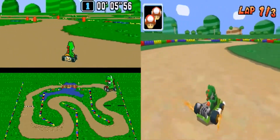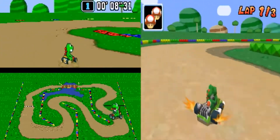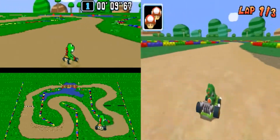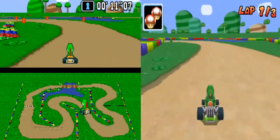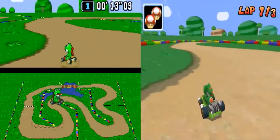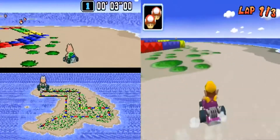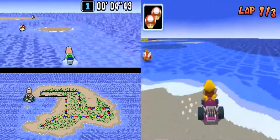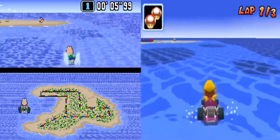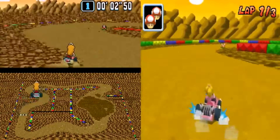Starting with SNES retro tracks, here's Mario Circuit 2. I think the retro track remake is better because it's not flat like the original — it's basically just 3D-ified and the color is better, and overall it feels better to play. Next is Donut Plains 1, and the remake certainly does a lot right. It's basically the same but 3D-ified and doesn't really have many differences besides the orange pipes not being in one spot.